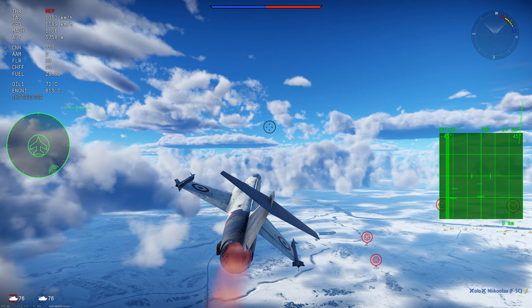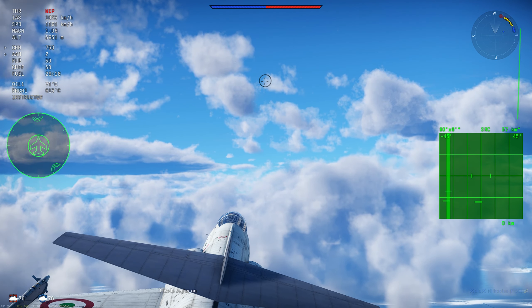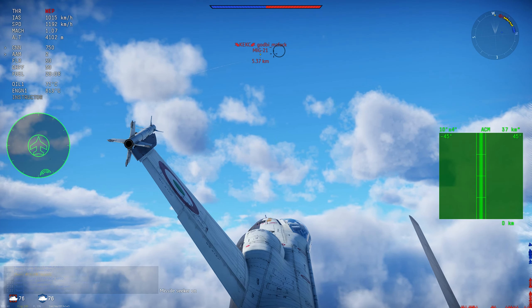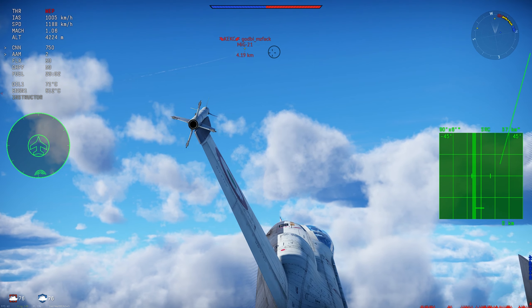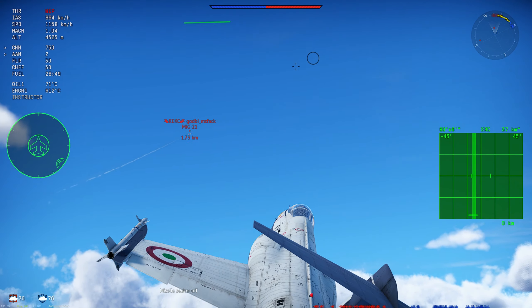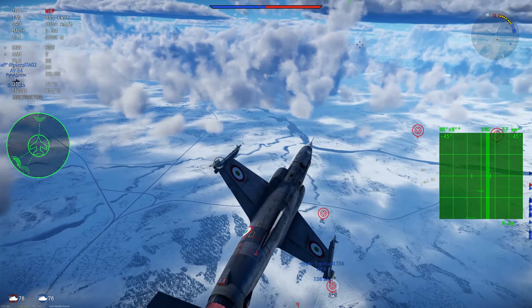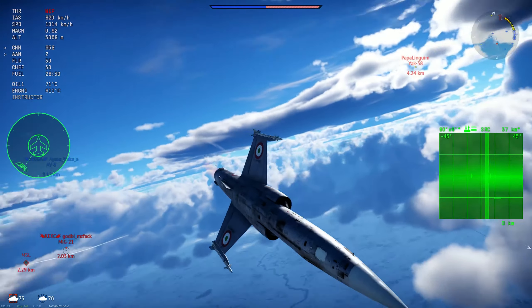Here we have the F-104G Italian one. I think the German and Italian variants are actually the good ones because they have flares — it means so much whether you have flares or not. I really think the F-104J and the Chinese G should not be at 10.7. They are just weird, but I understand why they are. The problem is the BR compression.